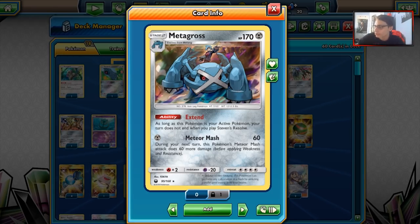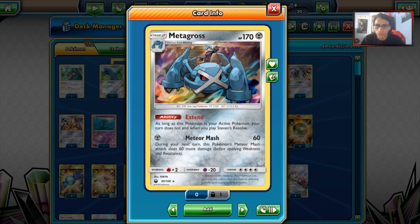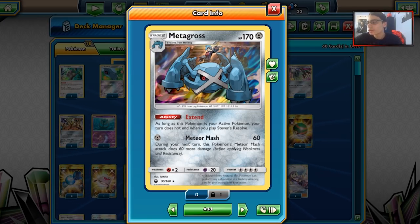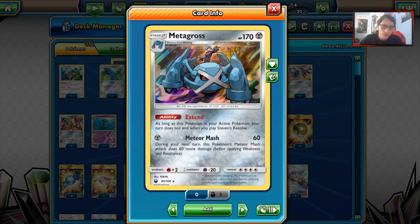Everyone assumes this Metagross can be used with Metagross GX, which it can. This Metagross has a very strong ability called Extend - as long as this Pokémon is your active, your turn does not end when you use Steven's Resolve. Steven's Resolve lets you get three cards you want from your deck, but normally your turn ends. So this works really well with Metagross GX, because you play Extend with Steven's Resolve and you don't have to end your turn, which is very powerful. This lets you get multiple Metagross in play off of Steven - so it's a very strong ability.